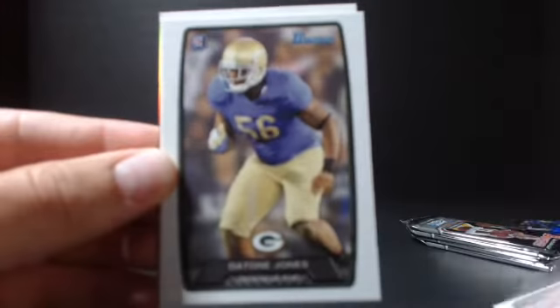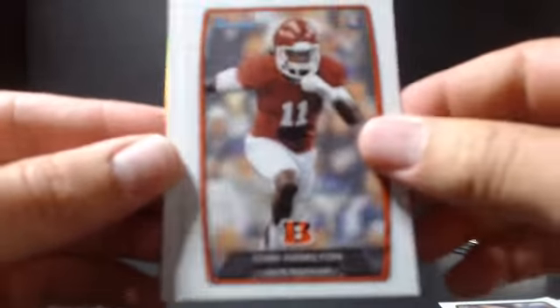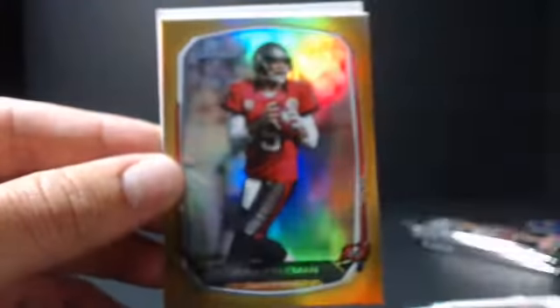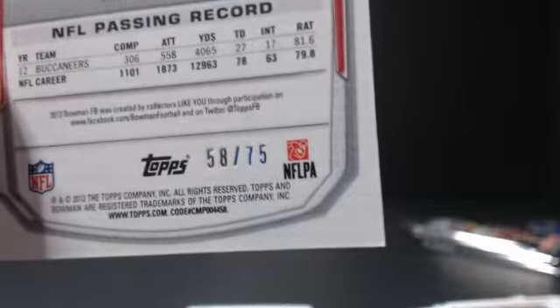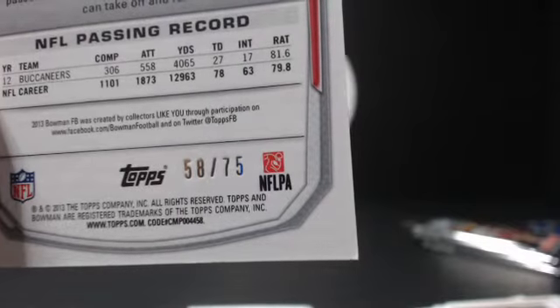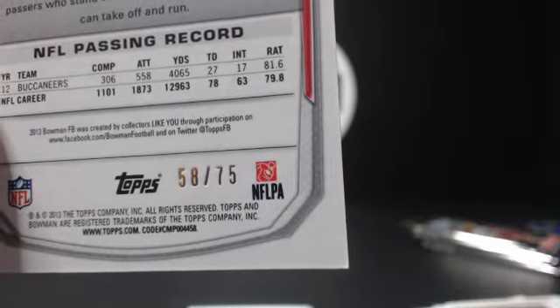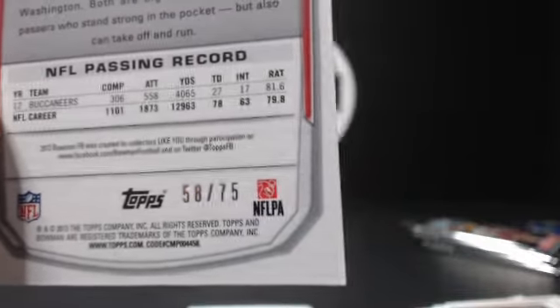Milliner. Kobe Hamilton, Jonathan Frankel. Gold — Josh Freeman. That's sweet. That is numbered, 58 of 75. Let's see what the odds are for that. Base veteran parallels — Gold. This is 1 in 170. Huh, that's pretty good. I will take it.